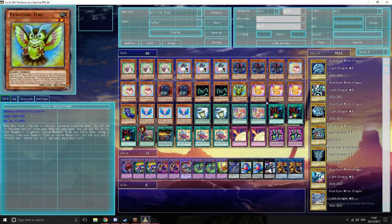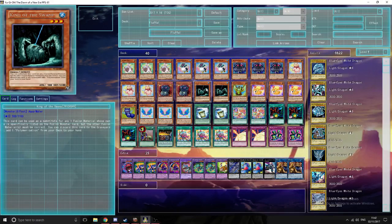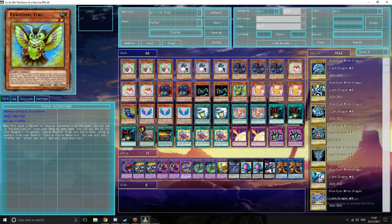We play double King of the Swamp because this searches out Polymerization — you can discard it and add the Poly — but also it's a substitute for any monster as long as the second material is correct. We play one Fluffle Owl. The only reason I still play this card is because it's Earth, and it allows us to go into Mrs. Radiant. Other than that the card isn't really that good, but the good side is it searches out a Poly, or you can pay 500 life points and fusion summon using it and all the materials, so it kind of acts as an independent Poly. That's why we keep it as a one-off.